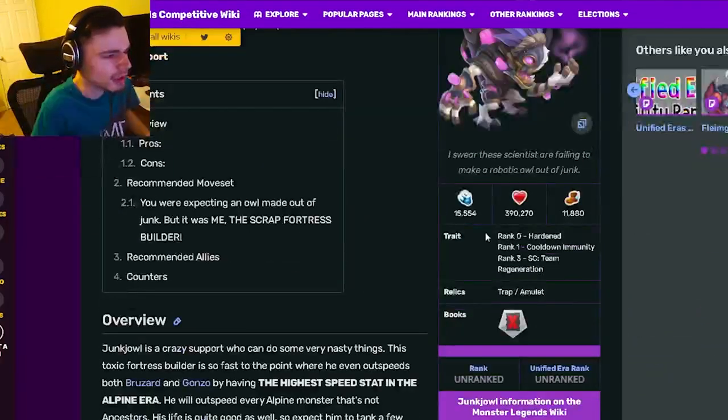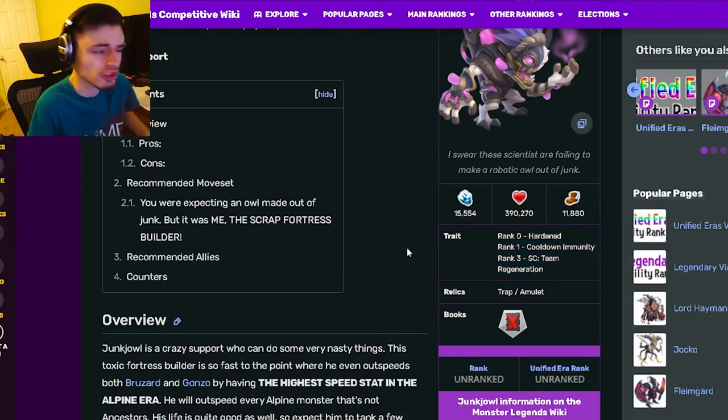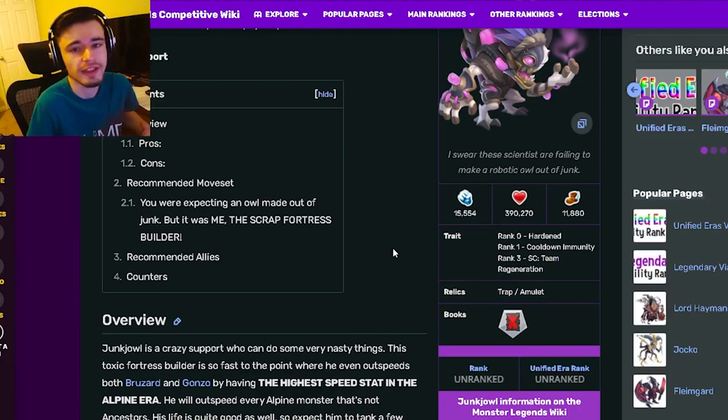Junk Owl is a support, and his traits are Harden, Cooldown Immunity, Status Caster, and Team Regeneration. Those are just bad traits — they're just not good at all. And then he also has Trap and Amulet, which are actually pretty decent.